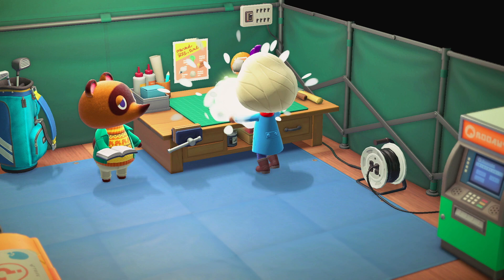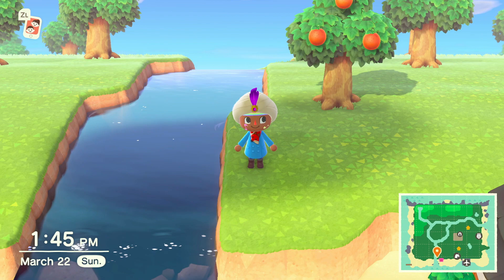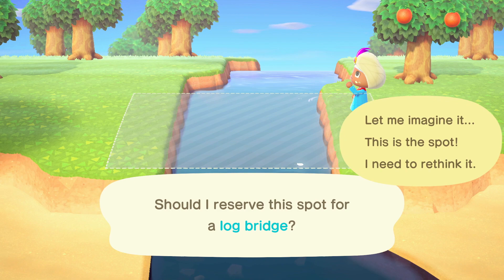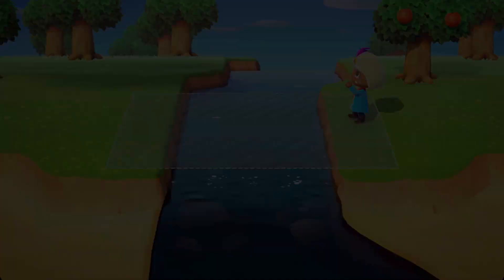You place it like the other houses you've had to place in town so far, but it has to be stretched across a body of water. The water needs to be four squares across, and there needs to be four open squares on both edges where it connects to land. My personal recommendation is to put it relatively close to the beach, but ultimately the positioning is up to you.